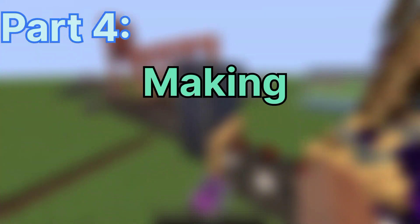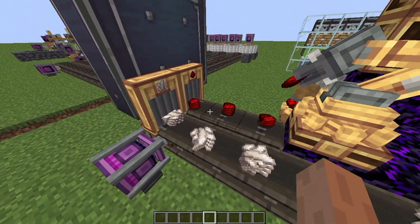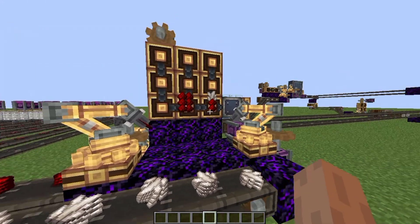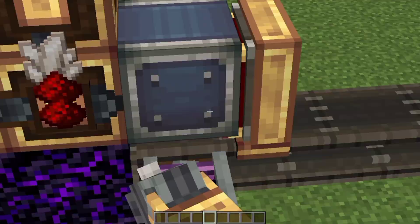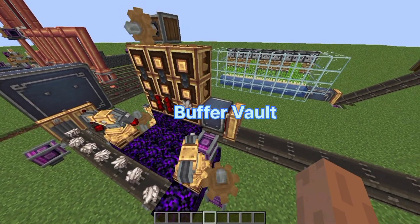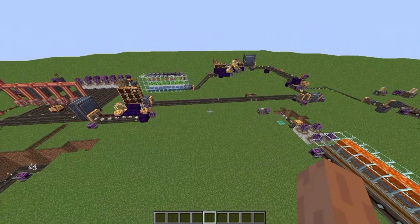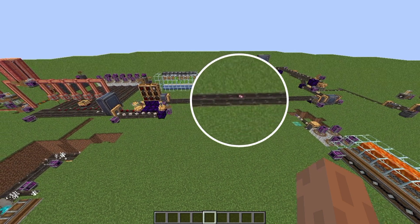Part 4: making rose quartz. Now, the redstone and quartz that we made earlier are used here to make rose quartz. Basically there are mechanical arms which put items in the correct order in that mechanical crafter. Once the recipe is fulfilled, it will make rose quartz and will store it in the buffer vault. This vault is just to store excess items, and will spit out items directly on this belt.